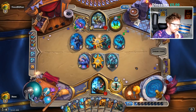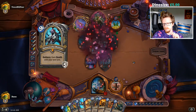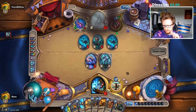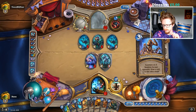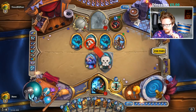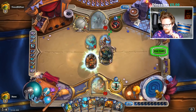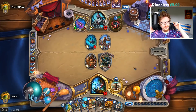He's reliant on minions, so Valera drops. I've got three Nerubians in the deck. I play Grumble. I think we could just go with Healbot, White Eyes, Shudder. There's a Nerubian.